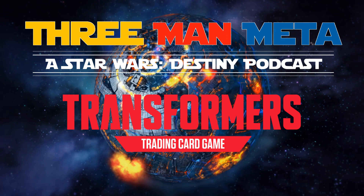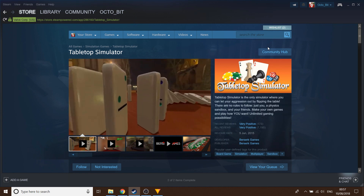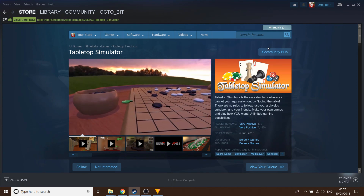So if you have no idea what Tabletop Sim is and how to get things loaded in, I've got you covered. Tabletop Simulator is a game where people make content, where you can play board games, miniatures games, card games - just all forms of games really. It's great.